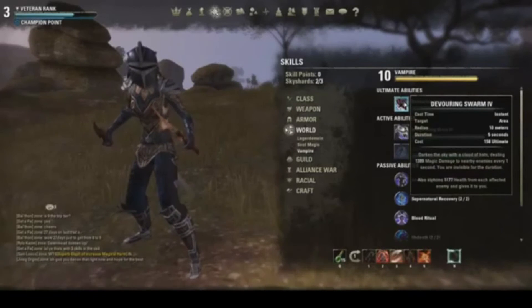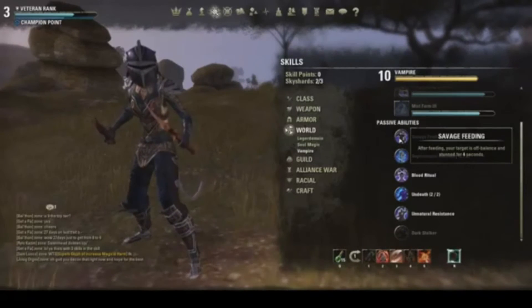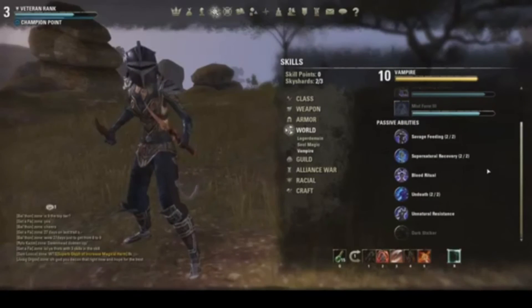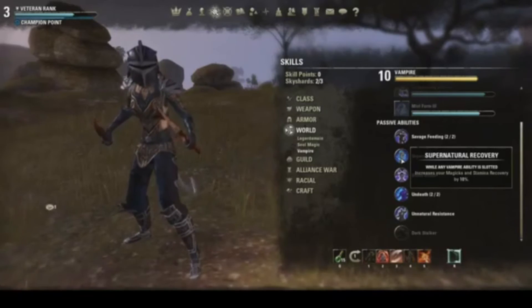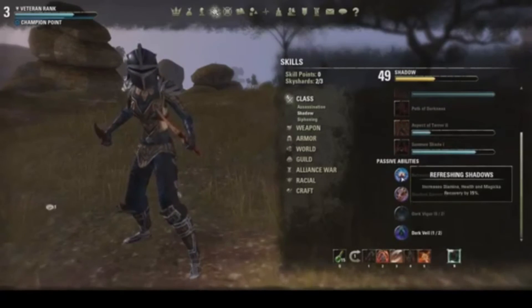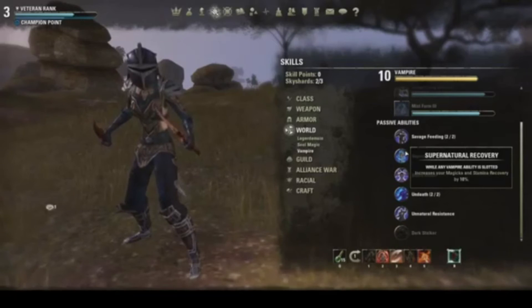Savage Feeding: after feeding, your target is off balance and stunned for four seconds — works well with Invigorating Drain or Blood Ritual. Supernatural Recovery is really nice because you need high stamina recovery for this build to work. Early on you may find yourself running out of stamina quite a bit. Supernatural Recovery works well with Refreshing Shadows from the Shadow Tree — Refreshing Shadows gives you 15% to all recovery, and Supernatural Recovery gives you an additional 10% to magicka and stamina, giving about 25% increased recovery for both.